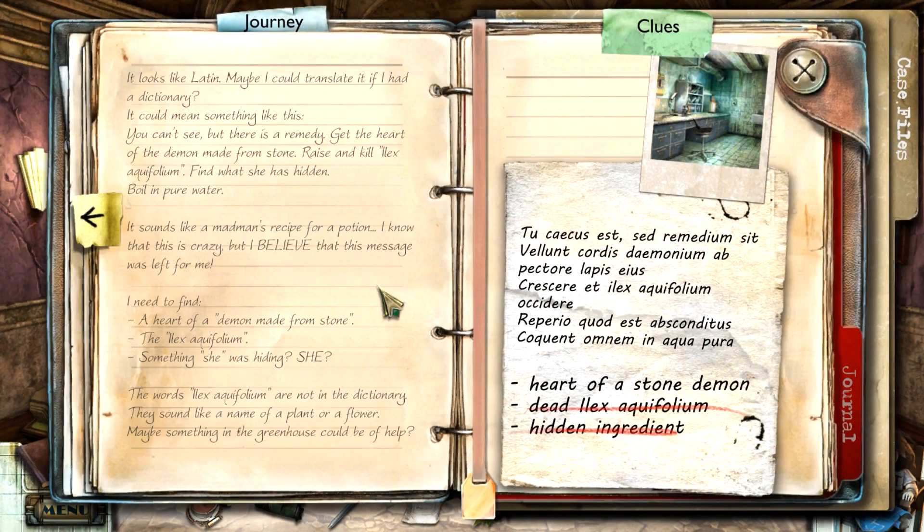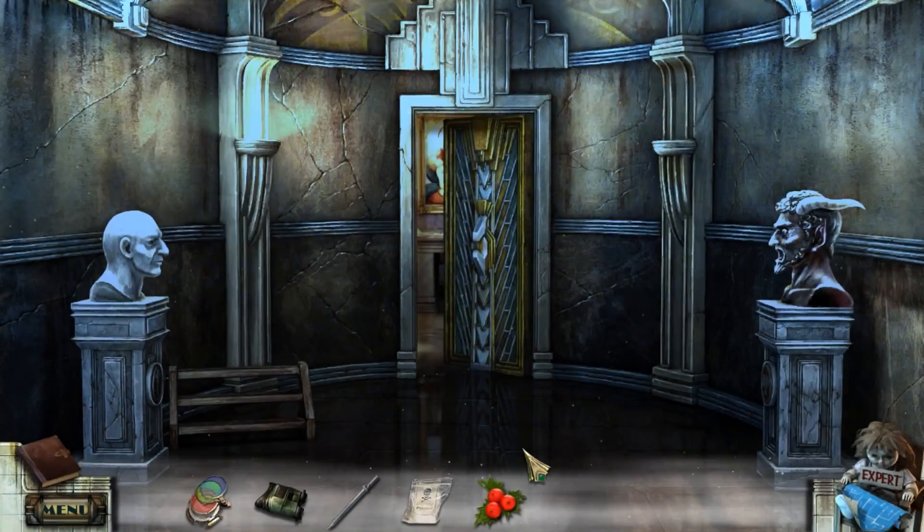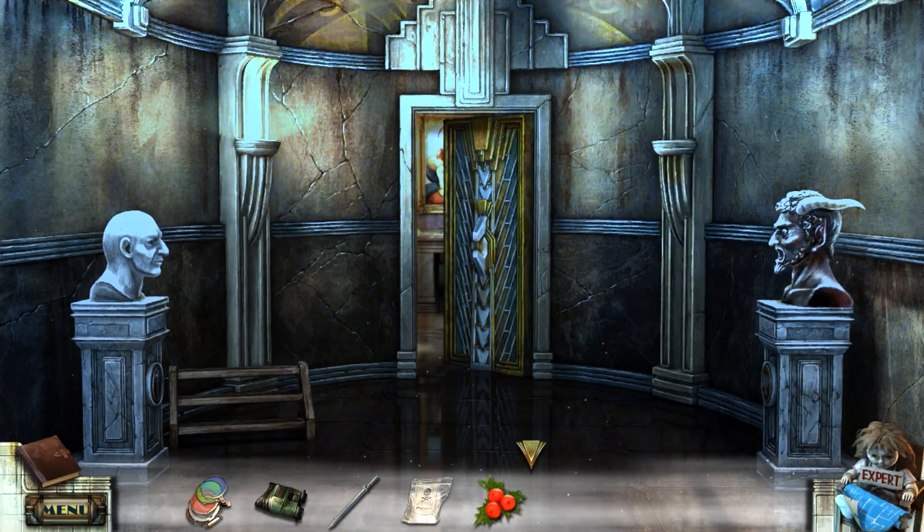Okay. So it's just this heart of a stone demon that we're after now. That's good. So, we've got the holly berries. Great. Fan-dabby-dozy. Just five items left. That's kind of crazy, actually. We're getting kind of close.